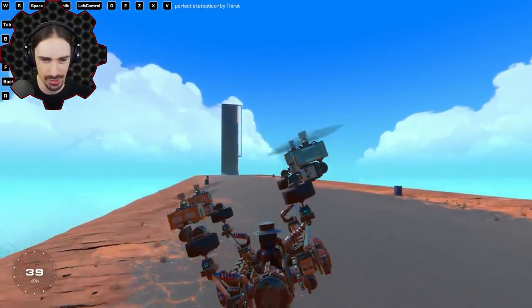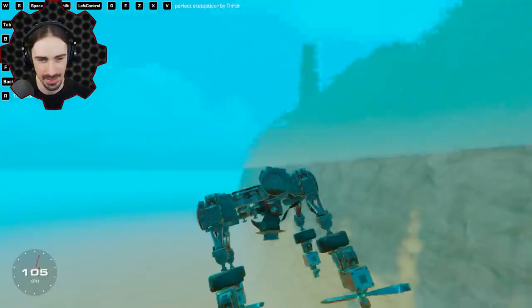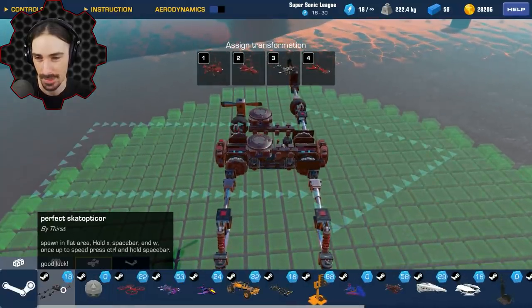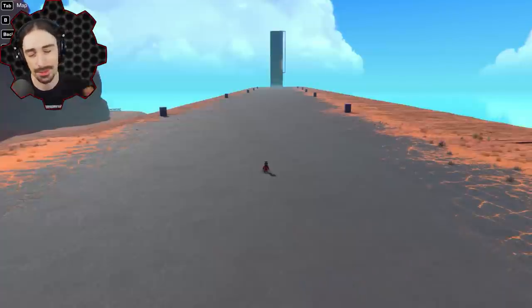Three of these have pistons and one does not — this is not symmetrical at all! That explains the weird takeoff. In case you were wondering what a scatop decor is — this is it, and this is the perfect one. Not scatapt-ic core — scatop decor. My bad on the pronunciation. Thank you Thirst for that very unexpected experience.